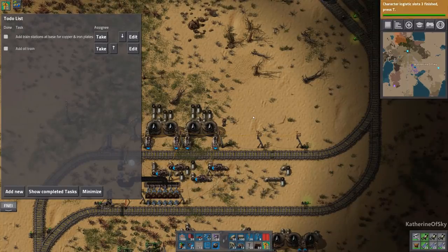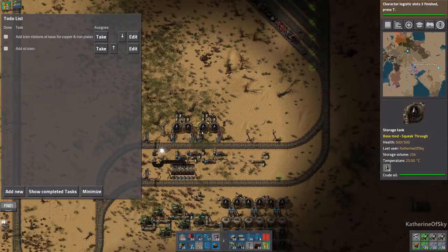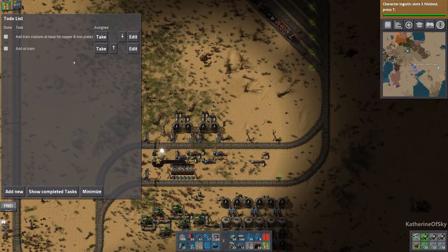Greetings and welcome back to Factorio. I'm Catherine of Skye, and I am liking the to-do list mod more and more as I go along — it helps me remember what we need to do. Right, we need to add an oil train, which is fantastic because I would have forgotten.